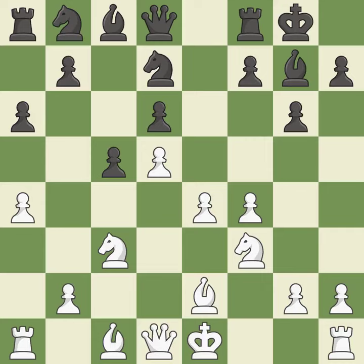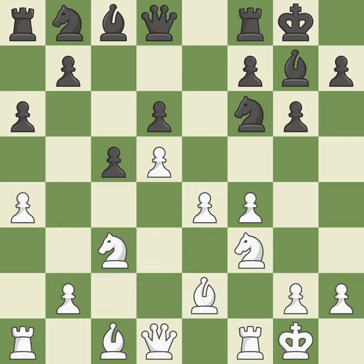The knight becomes more active as a result, gaining control over more of the board — ideal. Castling develops a rook while moving the king to a safer position beyond the board's center. Castling to the same side of the board as your adversary helps you escape some of the attacking that comes with castling to the other side — ideal.